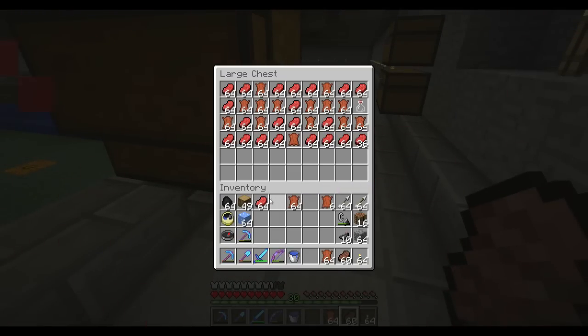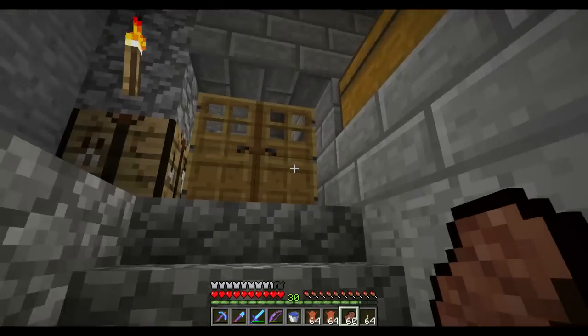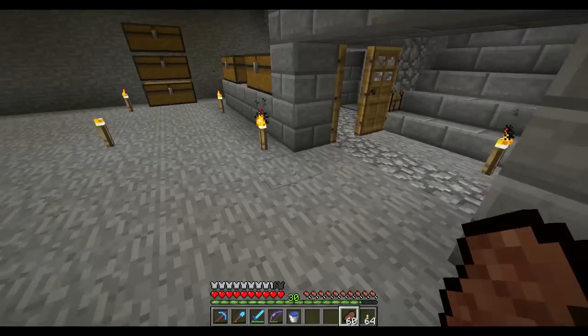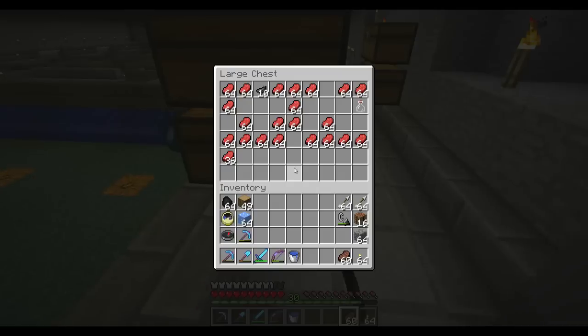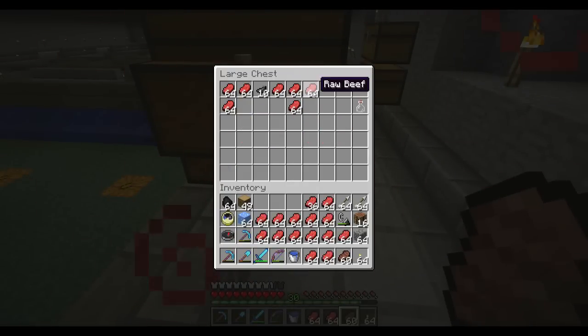This is also one of the swords from the enchanted items I got. Look at all that! I'm going to grab all the leather first — almost a double chest full of leather already. Raw beef — I don't have enough room in my inventory for it. That is awesome.